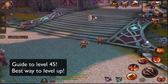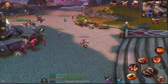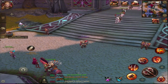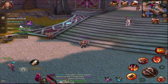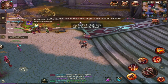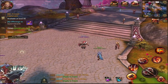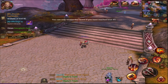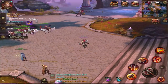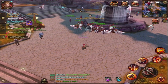Hey guys, back with more Crusaders of Light. Today I'm going to make a level up guide on what to do when you're stuck and your gold quest - your main quest line on the left - requires you to grind up to a level to activate it. Right now I'm stuck at level 44 and I need to be level 45 to do the next quest, which is the max level.